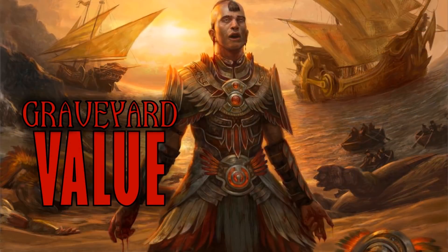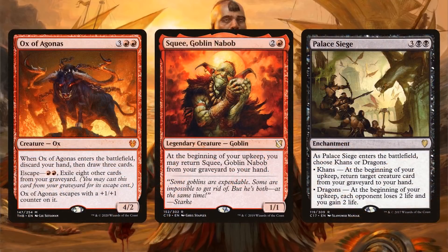We've laid out tons of ways to discard our own cards and our opponents' cards, refill on cards, and get great benefits: life, damage, draining, zombies, and mana — all centered around discarding and drawing. But sometimes we want to take advantage of what's being discarded. Ox of Agonas can be played from our graveyard and lets us draw some cards. Squee, Goblin Nabob always comes back to our hand as discard fodder. And Palace Siege can return creatures over and over again or drain opponents in the late game, helping with that grindy one-to-two damage at a time strategy.